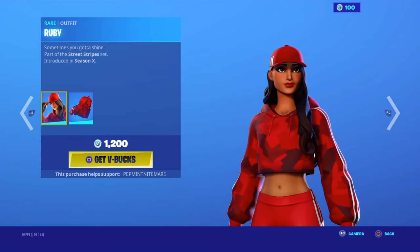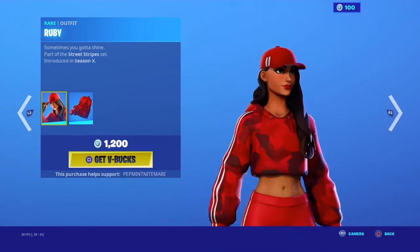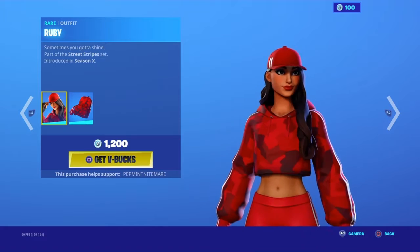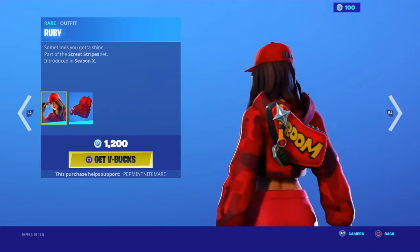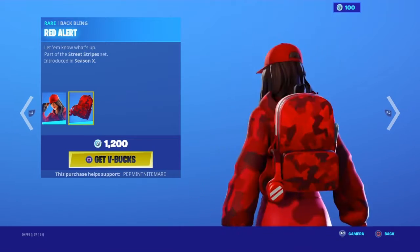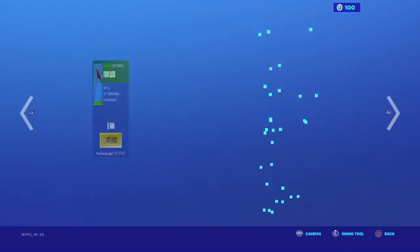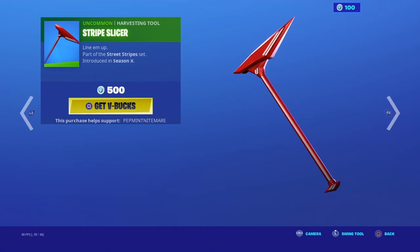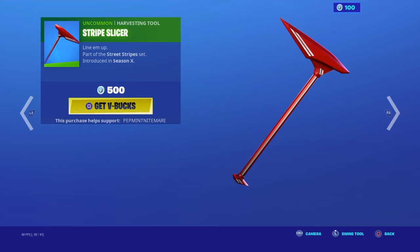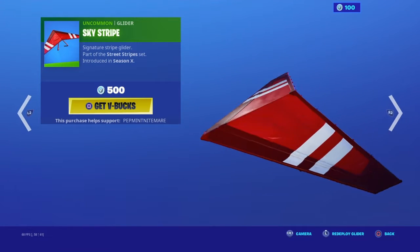I'm gonna go to the skin first — the Ruby, pretty sick. I don't really like the face, like the expression of the face, but she's dripping. And the Red Alert back bling, pretty sick. With the pickaxe Stripe Slicer and the Sky Stripe glider.